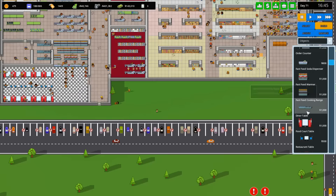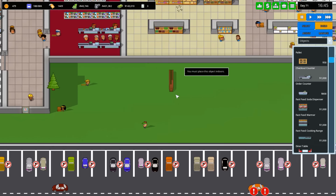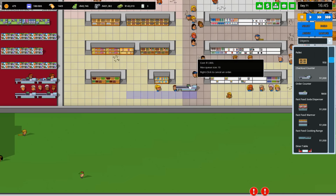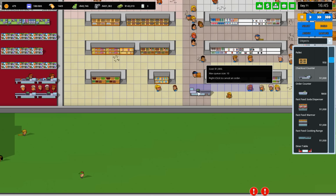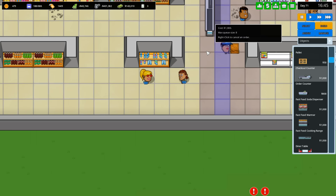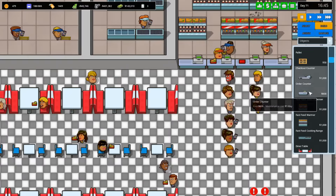One other change that is a lot bigger: if you go to the build menu and find objects — if you decide to place, for example, the checkout counter — you can now rotate it. We can rotate it both ways, guys!